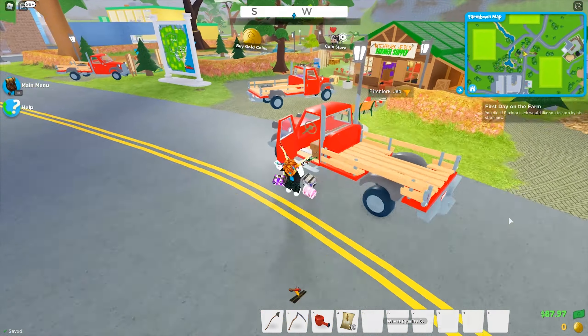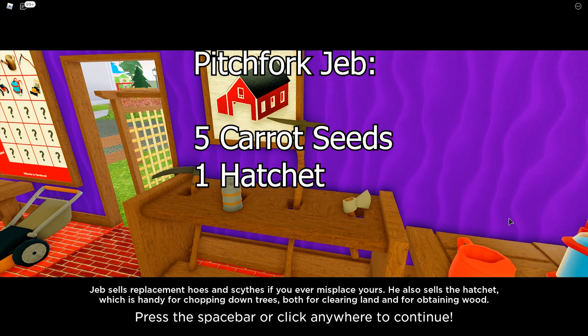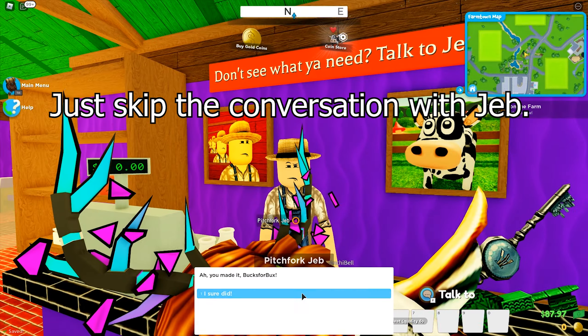Head to Pitchfork Jet and buy 5 carrot seeds, 1 hatchet, 550 nails, and 3 blocks of glass. Come back later if you don't have enough money for the glass, but the nails are very important. Head back to your farm — if you can't find it, click the small icon and the marker will be shown.